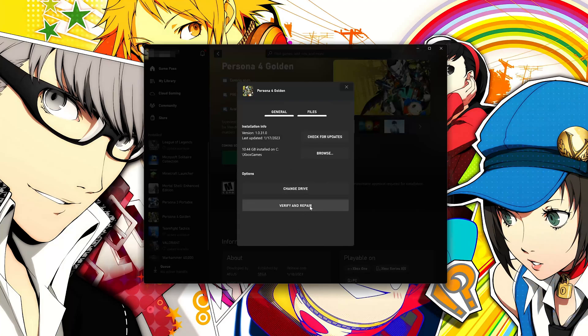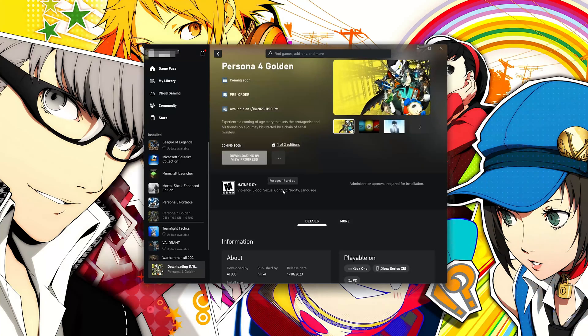If that didn't work, select Verify and Repair. Choosing to Verify and Repair your files will reset Persona 4 Golden to its original settings. You won't retain any mod files, and game saves that aren't backed up may also be lost. Press Yes and wait for Persona 4 Golden to be scanned for errors, then launch the game.